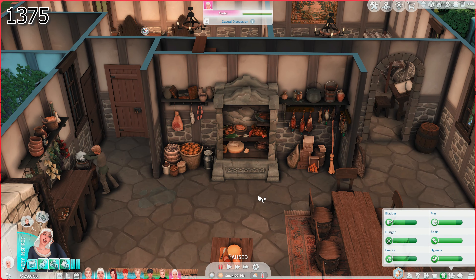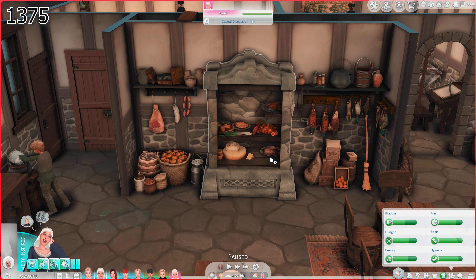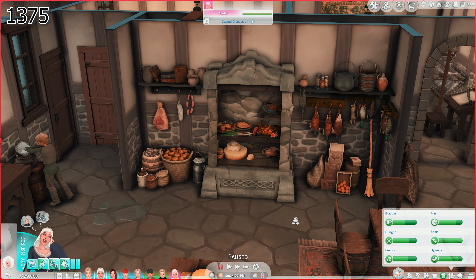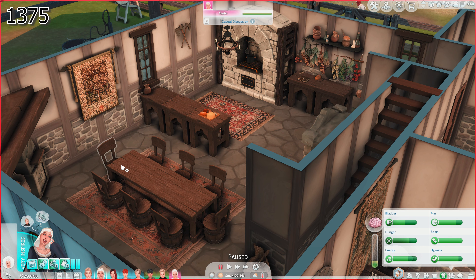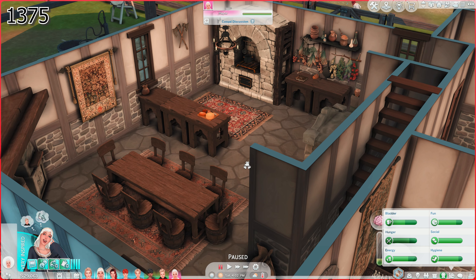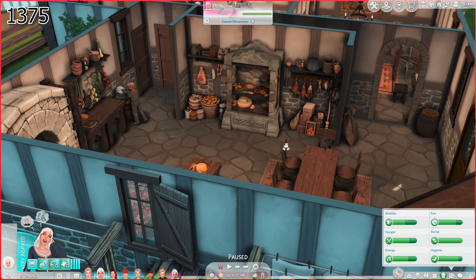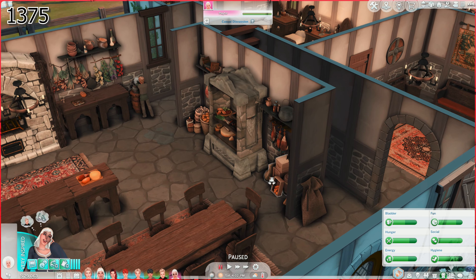This is pretty much the same pantry — it just gave you empty slots and you could put your own stuff in. I put some shelves up. I like it a lot better than what it looked before. It definitely looks much more like a pantry. Since we have all these children, I went ahead and added more seating and a bigger table. I think it looks quite cozy and quite lived in.